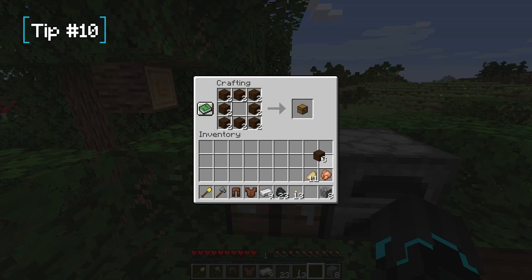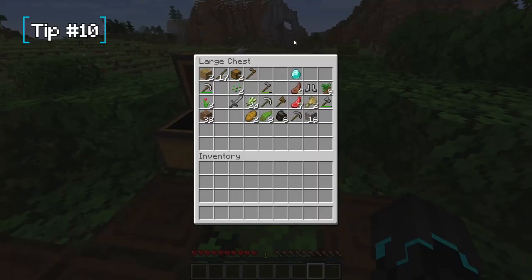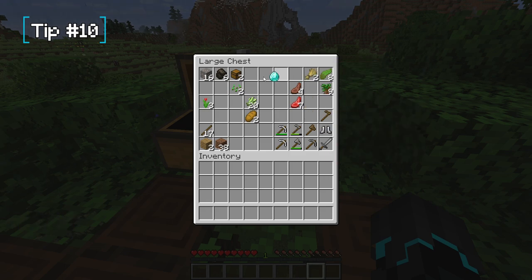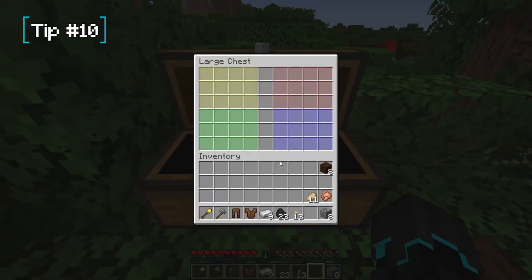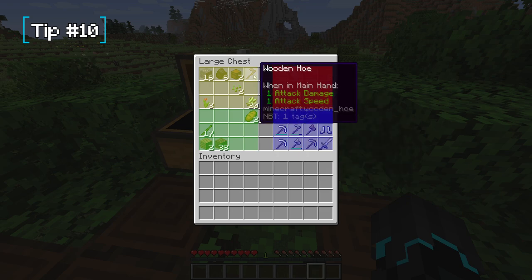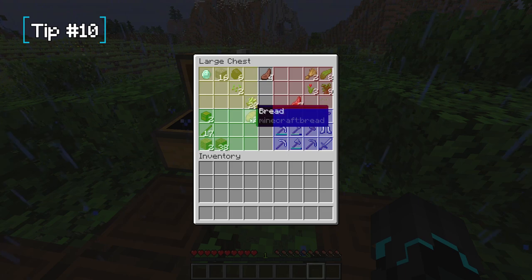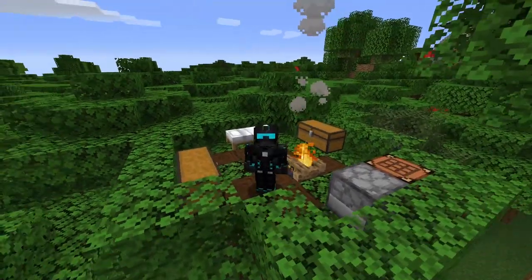Tip number ten: stay organized from the beginning. Your chests can very quickly become unorganized and messy, making it time-consuming to find things. Right away, make a double chest and think of it as four quadrants — one corner for building blocks, one for food, one for important resources like coal and iron, and one for mob drops, seeds, and flowers. Keep it organized from the start and it saves you a lot of time as you expand your storage.